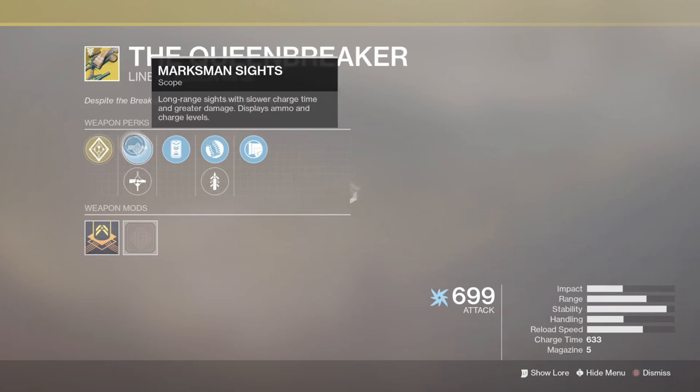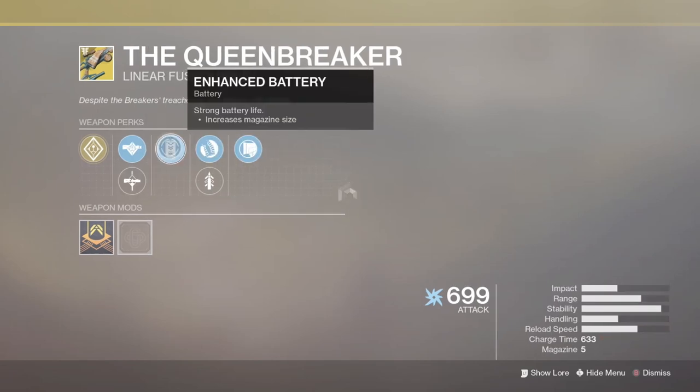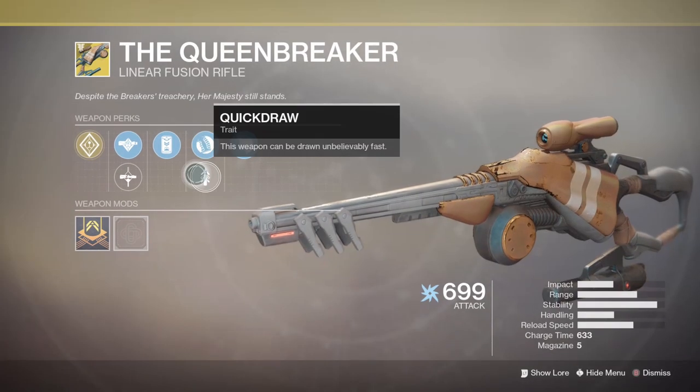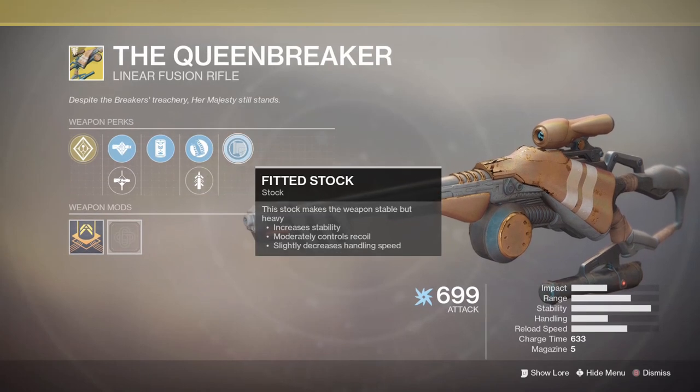For Xur's weapon for the week, he has the Queen Breaker. This is a linear fusion rifle that comes with the exotic perk Wire Rifle — fires a long-range precision arc bolt that blinds its enemies on hit. This weapon used to be the meta in Gambit and then they nerfed it a little bit, but it is still definitely one of the best weapons for PvP, for comp, or even still Gambit Prime. It's definitely a good weapon and something you should pick up if you haven't gotten it from faded engrams already.